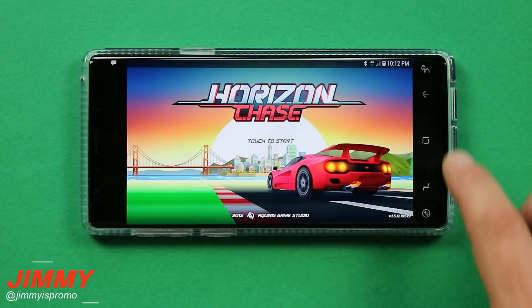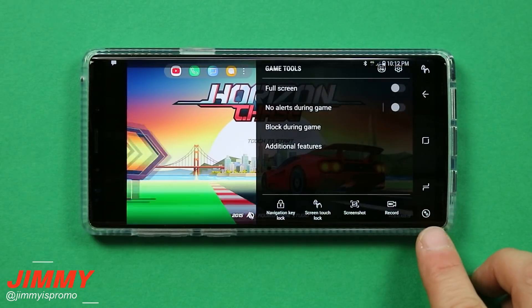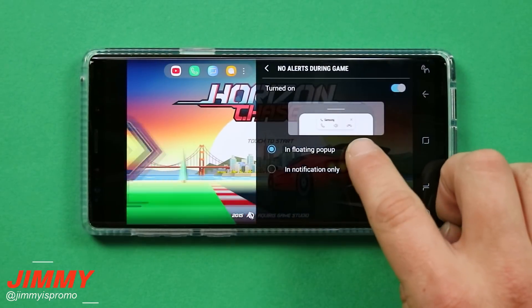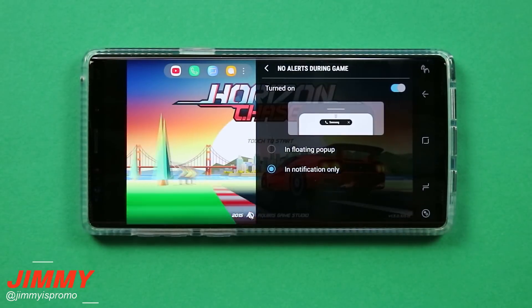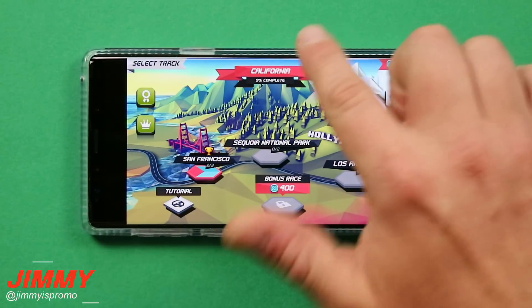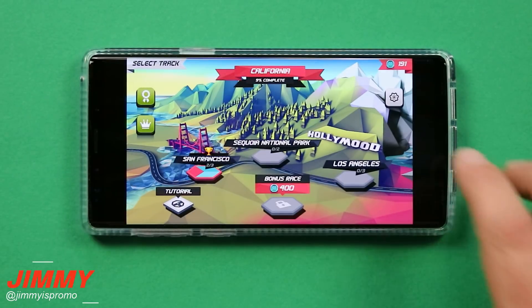To activate game tools, swipe up from the very bottom and you'll open up the game tools icon. You're then able to turn on 'no alerts during the game.' There are two different ways of having it pop up: the first is a small floating pop-up, the other is in notification only. Let's look at the floating pop-up first. I'm going to send myself another text — there was no ding, no vibration, no pop-up, but you will see it in the notifications panel at the very top.